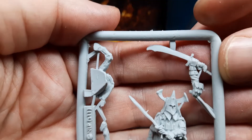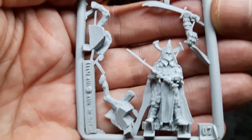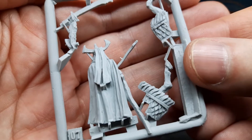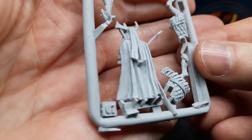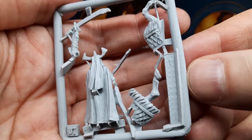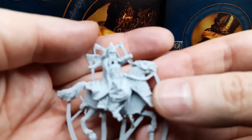The sword from the rider is not bad, but I'm a bit worried about that point when you have to cut it from the sprues. On the back, no bubbles - the resin looks okay, not too bad actually. And then the two horse legs, and then the other sprue with the rider.